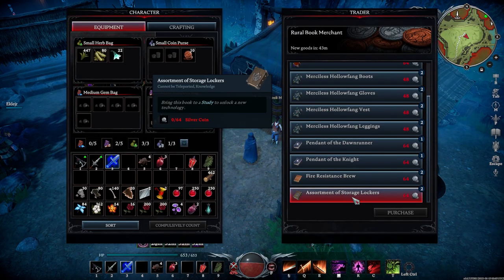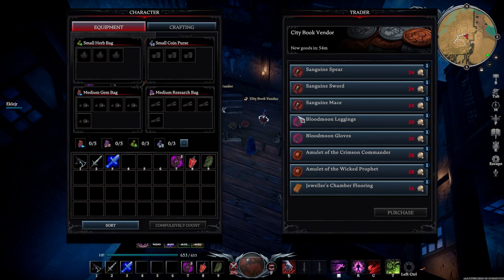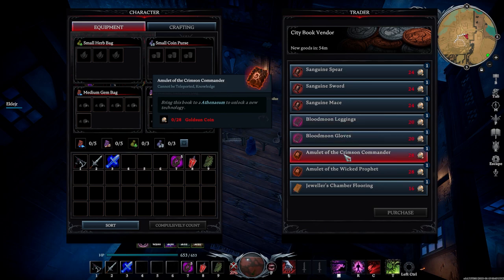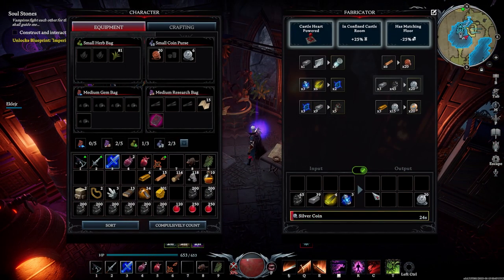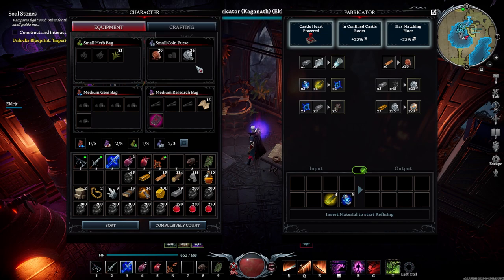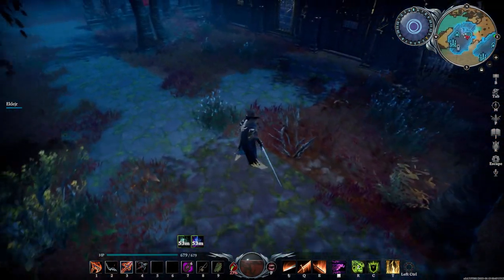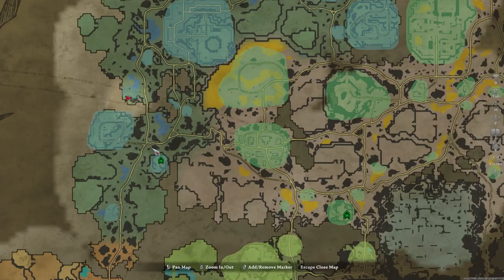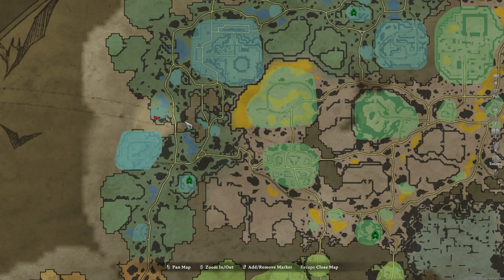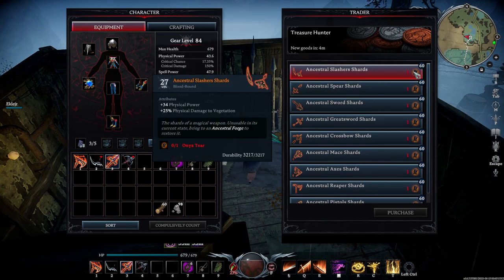Your progression is not tied to RNG anymore. If you have enough of these coins, you can literally buy Blood Moon and Sanguine recipes straight up. If the recipes you need are not available, you can simply wait for the shop to refresh and at some point you're going to get everything you need. In addition, all of these coins can be minted through the fabricator, so there's always going to be a way for you to make coins and never run out. There's also a vendor in North Gloomrot that sells ancestral weapon shards, but they trade with Onyx Tears, which is an endgame item that requires a lot of endgame resources to build.